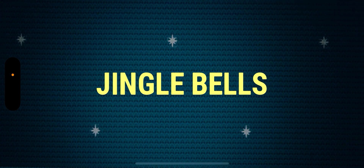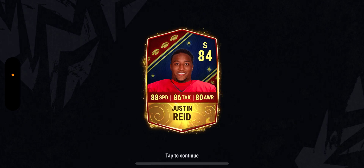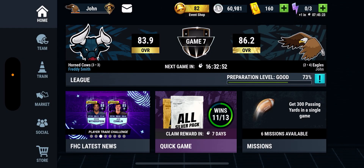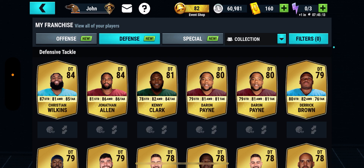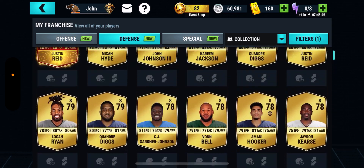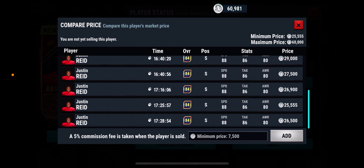Defense, safety — I don't even know who that is. Jingle Bells pack, that's gonna be a low roll isn't it. 84... oh man, Justin Reed. That's a real bummer, not gonna lie to ya. Justin Reed, man. What does this card even go for — does he have any value I can get out of him? No, not really. That stinks, dude.